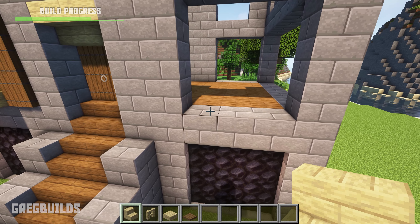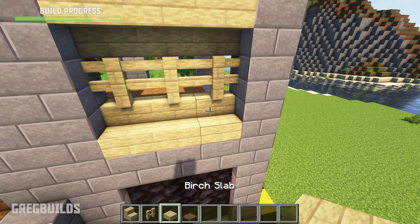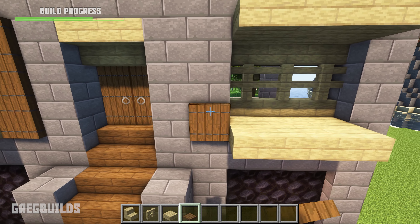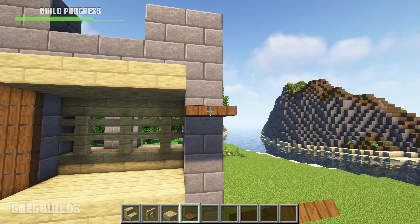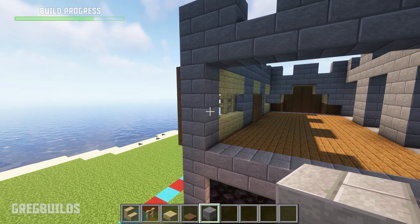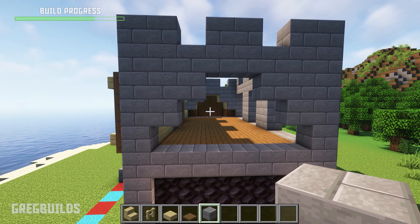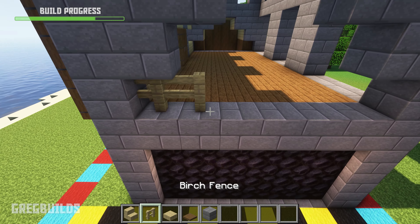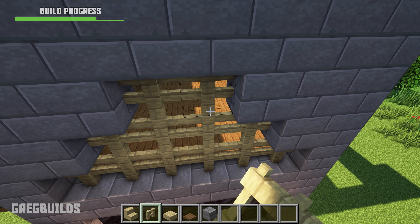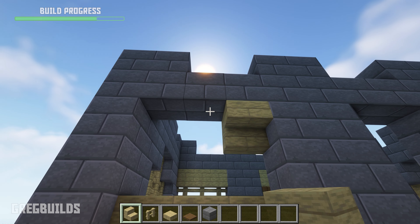And we can make a similar window trim over here as the other side. Then for this side we can add 3 stone brick blocks in the corner and 3 more blocks in this corner over here. Then fill in the center with birch fence posts. Then for the back of the house we can add in a similar window trim design as we did for the front of the house.